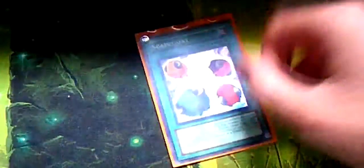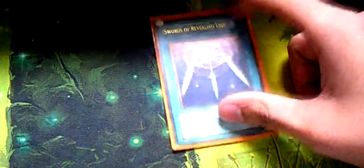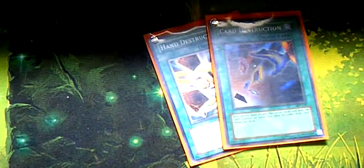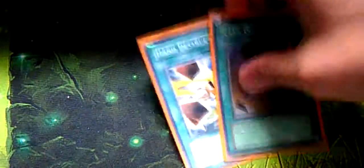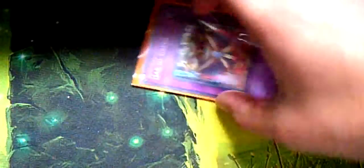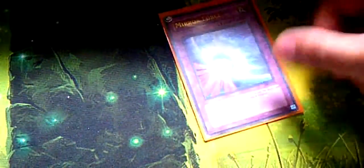Then we have the basic back row destruction: Heavy Storm, Giant Trunade, and MST. One Scapegoat for the tokens. One Swords of Revealing Light, Messenger of Peace, and Level Limit Area B for the stall on defense. One Gold Sarcophagus against certain giant extra cards in the deck, mainly Jam-Breeding Machine. Card Destruction and Hand Destruction for draw power, although I'm not liking Hand Destruction that much — I really need help with the draw power on this deck, it's just very slow. Brain Control and Creature Swap. One Foolish Burial, mainly for Dandylion. For traps, we have two Draining Shield. It's really like I'm running 38 cards instead of 40 because these two just round the deck out. One Mirror Force for defense, one Torrential Tribute to destroy the field, and one Morphing Jar.